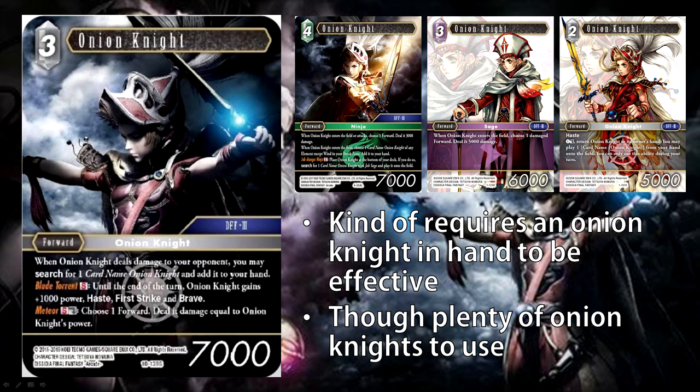Overall, while that is a bit combo-centric, it's not that difficult because there are so many Onion Knights in the game. If you build your deck right, it can work out quite well. If it just stays on the field and your opponent doesn't put a blocker up, you're using it to search for further Onion Knights. Your opponent has to deal with it — it's kind of like Genesis Unlock where your opponent wants to put a guy in front of it to prevent damage, but you can always use Blade Torrent. Pretty solid card, but just missing that EX burst.